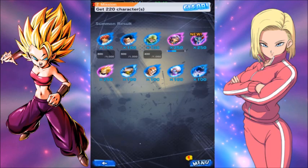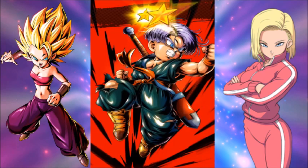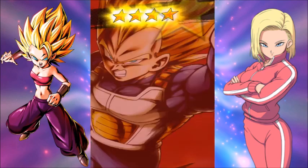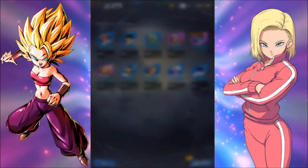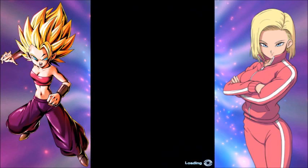I'm hoping — oh, I've got 220 characters, that's really cool, that's a good milestone. I at least want one Kefla. If it was anything like Android 21, it's gonna take a lot of my Chrono Crystals to get her. But let's just keep on rolling and I will get her eventually, I think. The odds are in our favor — well, technically not, but you know.